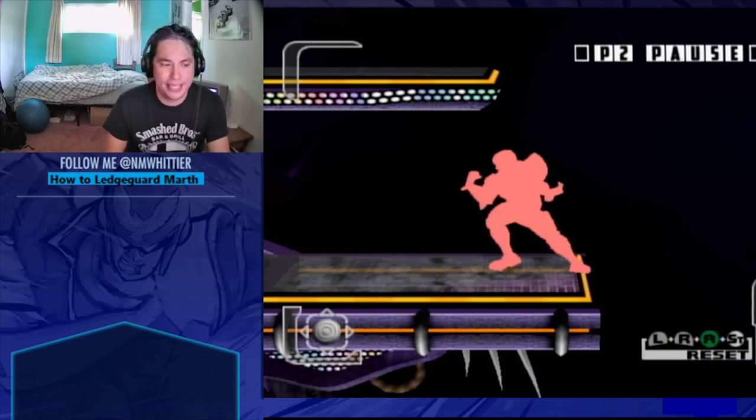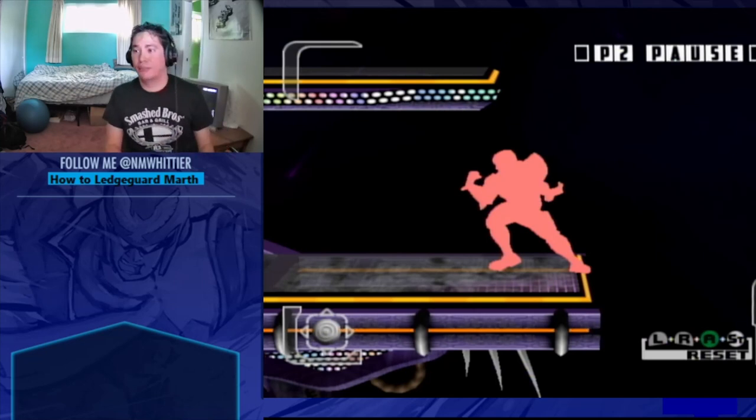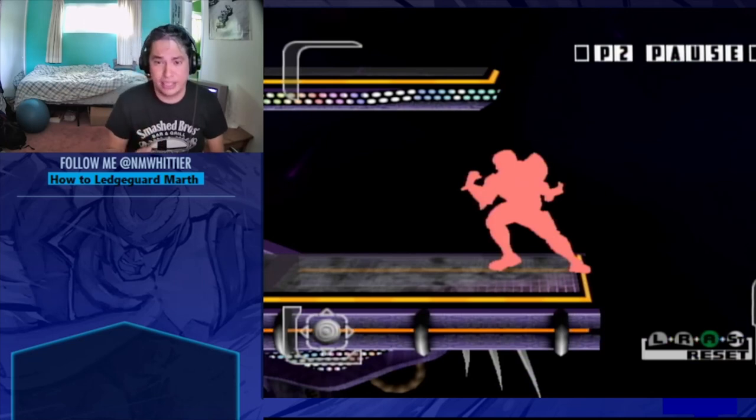What's up homies, it's Nick M. Witt here with a tutorial that has been sorely needed in our scene for many years. This is about how to ledge guard Marth. This tutorial will focus mostly on Captain Falcon ledge guarding Marth. However, the concepts will be widely applicable to other characters. For example, if I say jump off with a back air, that will work with pretty much any character. So even if you don't play Falcon, you should be able to take some things away from this tutorial.